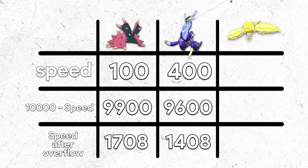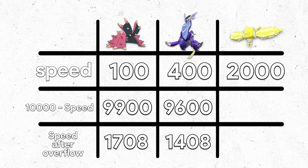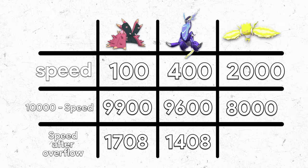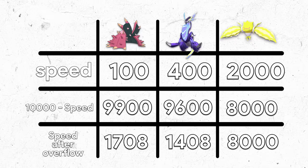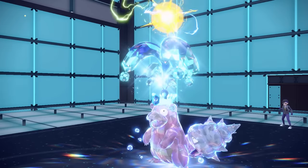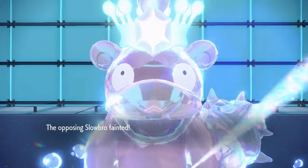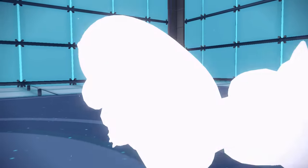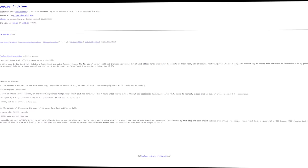But what happens if your speed stat is above 1,808? Say it's 2,000. Your new speed stat becomes 10,000 minus 2,000, which is 8,000. But look here — you actually didn't cross the maximum speed value of 8,191. So unlike every other example, you don't loop around. Your 2,000 speed stat ends up becoming a speed stat of 8,000 during Trick Room, and it stays like that. You are now the fastest Pokemon in the game. The way they decided to implement Trick Room is the root cause of this 14-year-old glitch. Thanks to Glitch City for archiving this glitch, and see you guys next time.